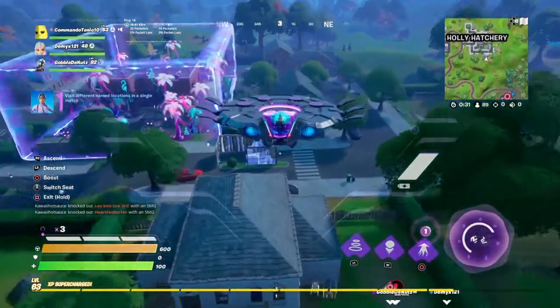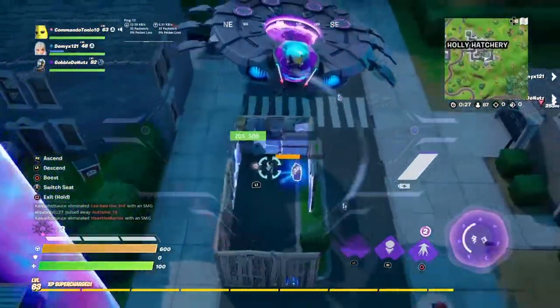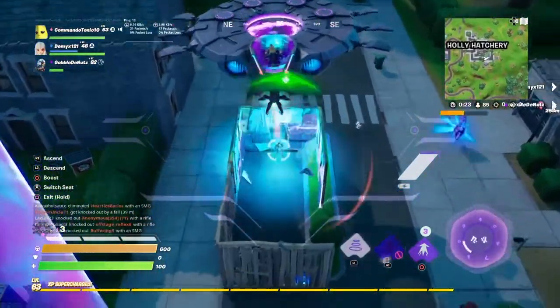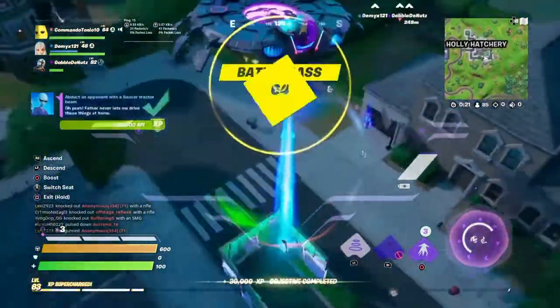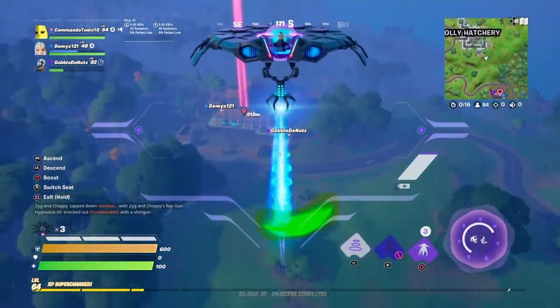Like right here — this guy right here. I'm gonna try to get him, and once you abduct someone the challenge is done. And boom, there we go — it says the challenge is finished on level 64, and that's it.